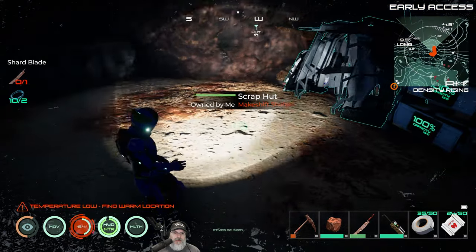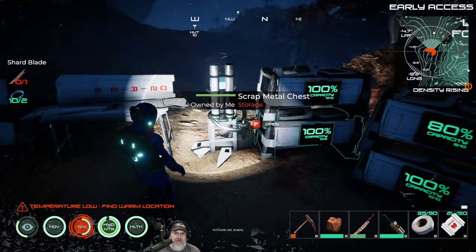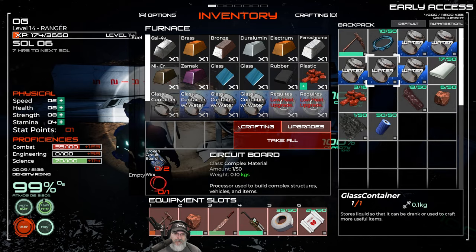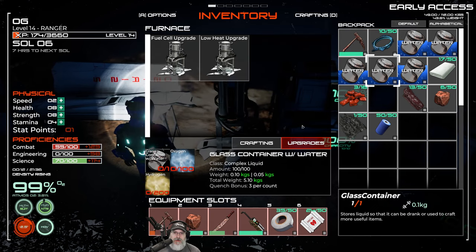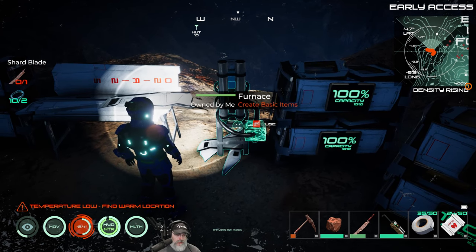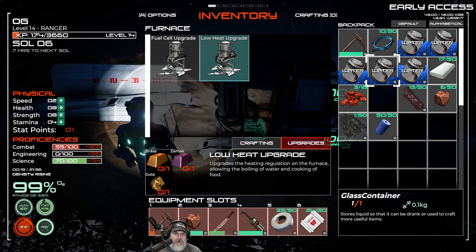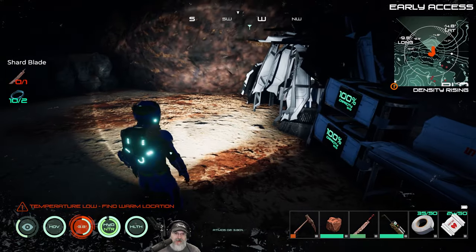Now we need to work on getting the upgrade for the furnace so we can cook on it and make stuff. The low heat upgrade requires one brass, one zamoc, and one gold. Let me check if we have that stuff already.